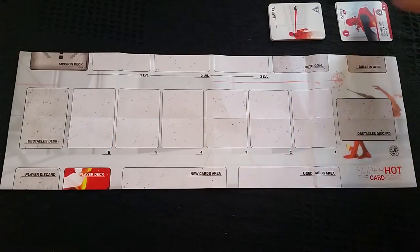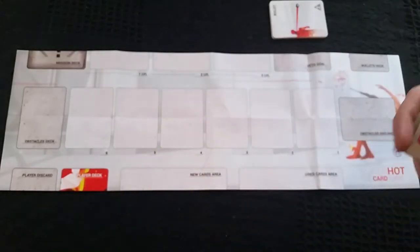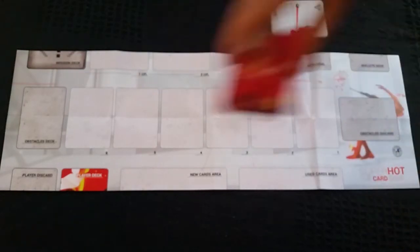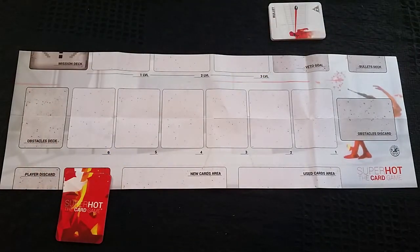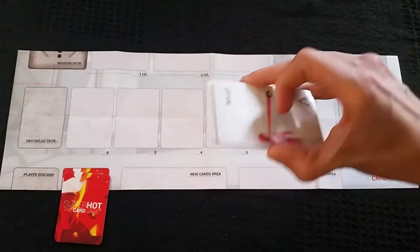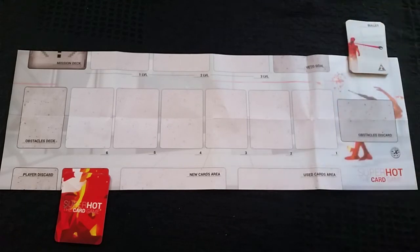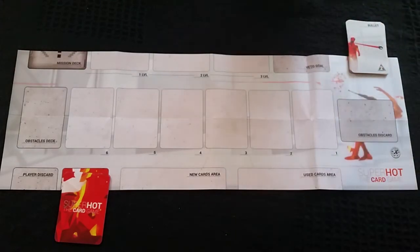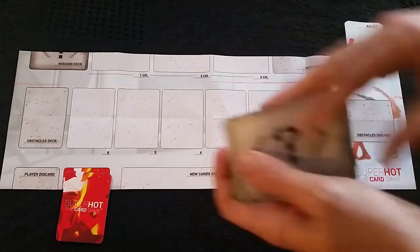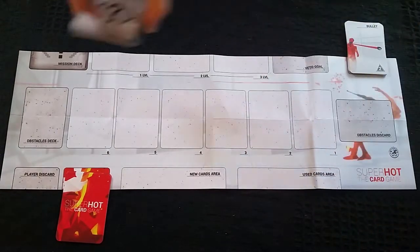To set up for a one-player game, first get your player one cards, shuffle them up and place them in the player deck. Secondly, take your bullet cards and place them in the bullet deck. Third, take your objective cards, shuffle them and place them in the mission deck.